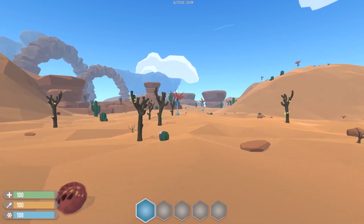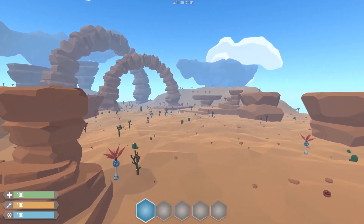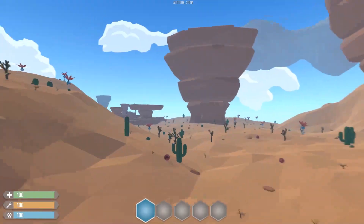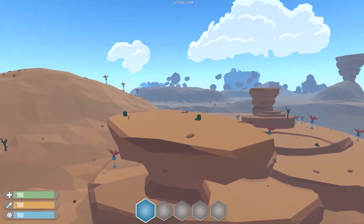Now that we have some stuff going on, this is how the island is looking. Not bad! I just have to make some more ravine variants, caves, and maybe canyons — why not — and then I think we should be good to go.